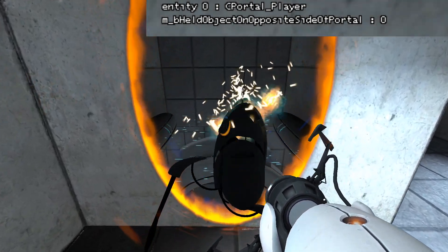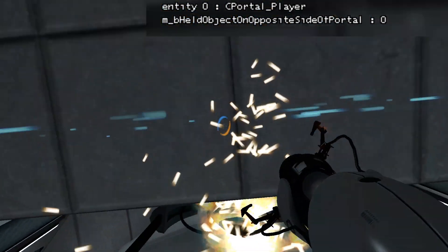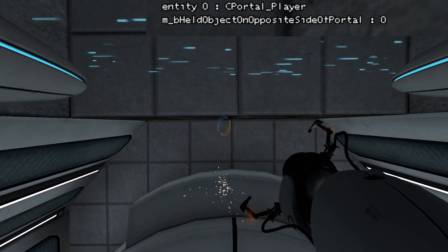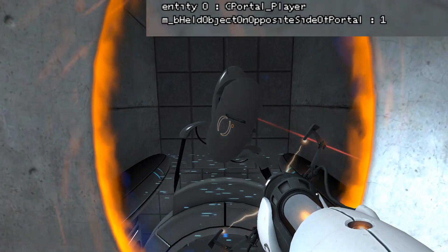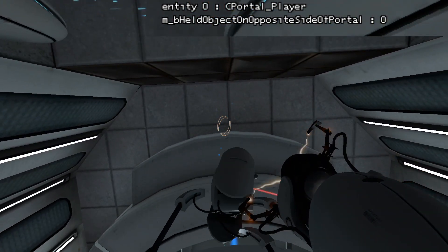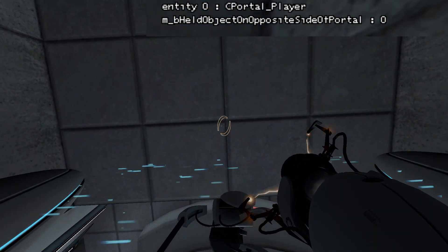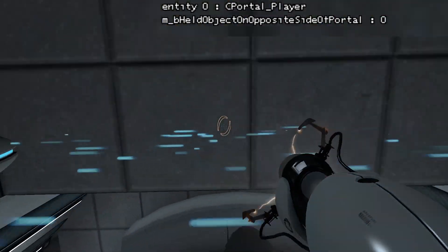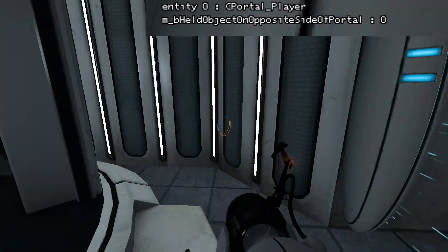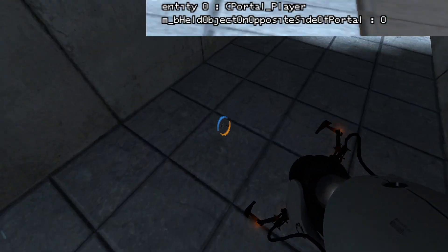If you look too far down you're going to get the fizzler. If you look a bit too high, you're going to get the snap but it's going to hit on the other side. And then there's just the right angle where it's always going to snap on the other side, because it's above your head. And this is consistent, so it's just about finding that angle, which I'm sure a lot of people will end up working out. This would be really fast for runs.